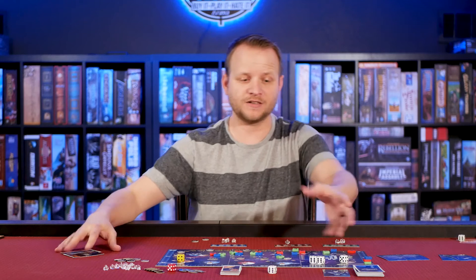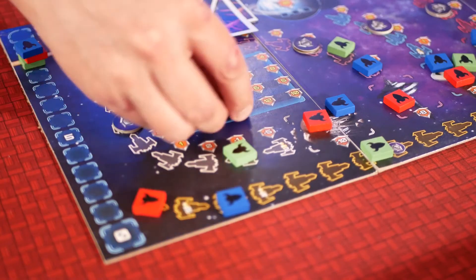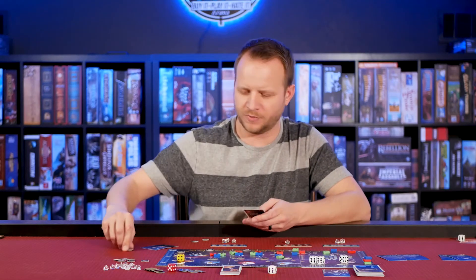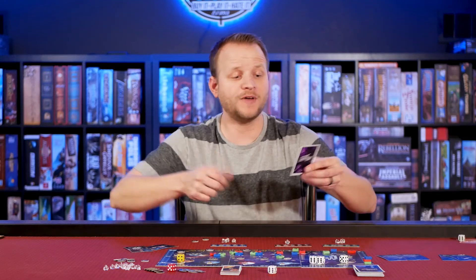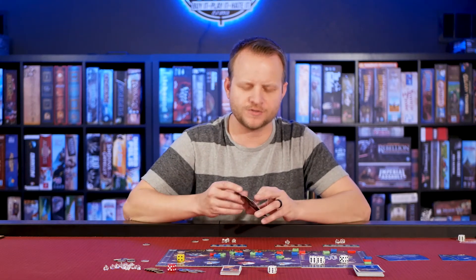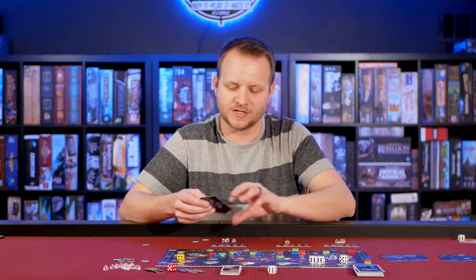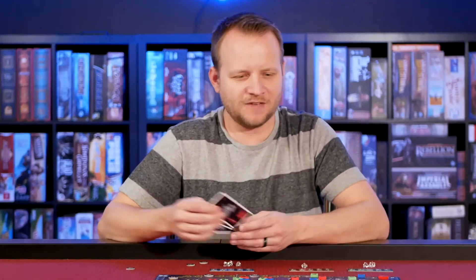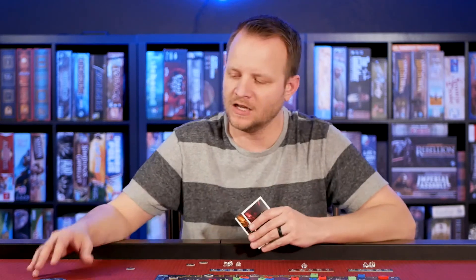Discarding one alien is worth one victory point, but completing sets is where the big points are. If you're the first to discard two of a kind you get seven points; there are bonuses for three of a kind, three different kinds, or five different kinds — collecting five different aliens first earns you 15 points. The alien cards also give in-game powers: one lets you randomly take a point token, another lets you re-roll up to four dice, another raises a die's value by one. There are six different aliens, each doing something different.